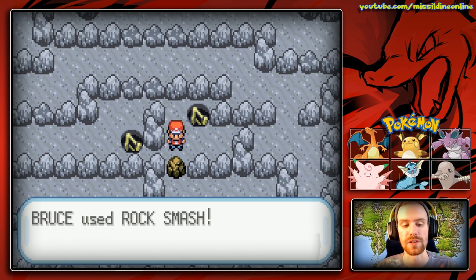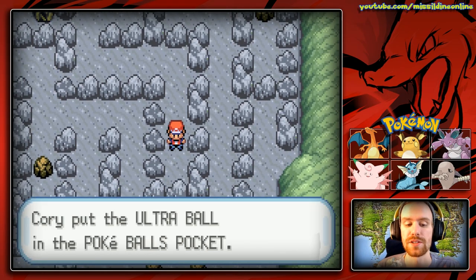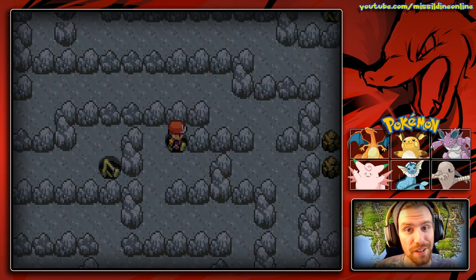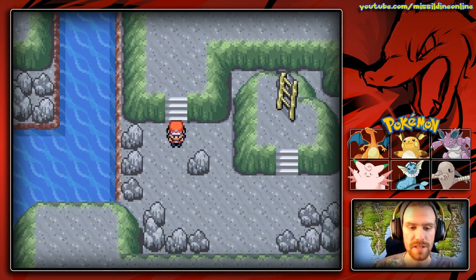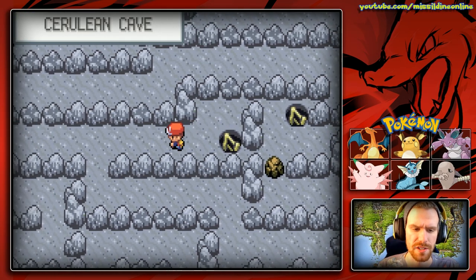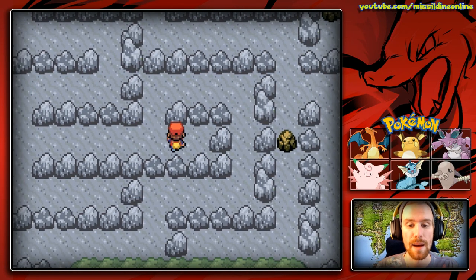Right here we'll be able to use another Rock Smash, and we will be able to get one more item, which is another Ultra Ball. Even the game knows that you're probably going to need as much of this as you can get. And then we will continue on this way — this is the way that we have to go. Using our item finder again, there's usually not much that we can find. I believe that Ultra Ball might have actually been the only one we can find. You can tell that this is just a huge labyrinth.